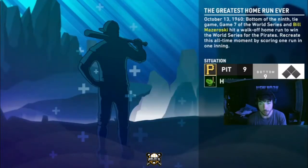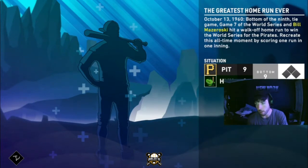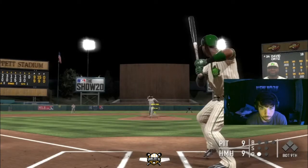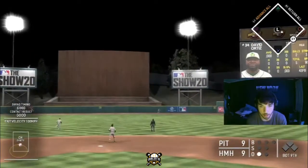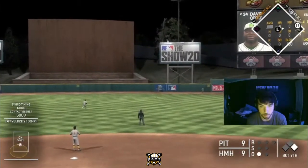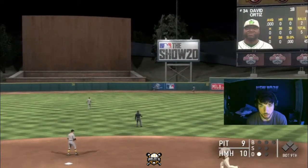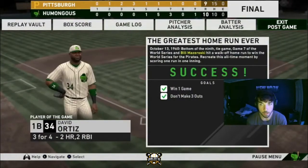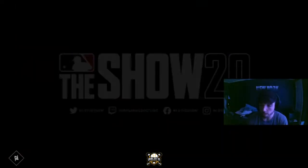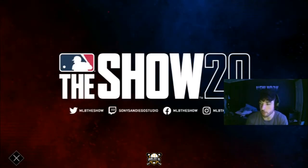Next challenge: score one run in the inning to walk it off, bottom of the ninth, nobody on nobody out, 9-9 game. Just gotta score one run in this inning. Ready to deliver — good swing, thought I got under it but it got out. Another successful challenge complete.